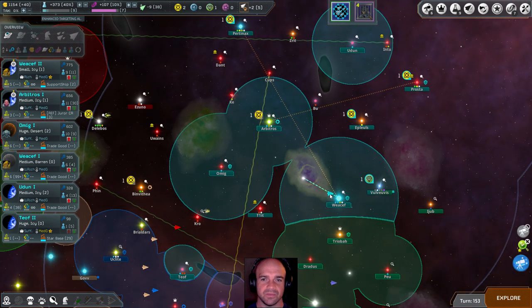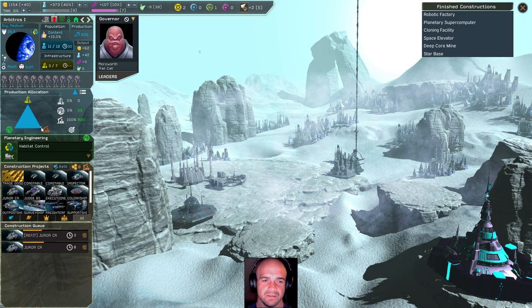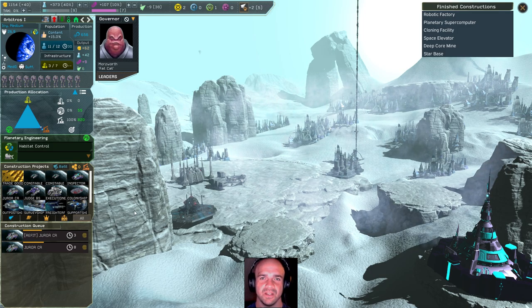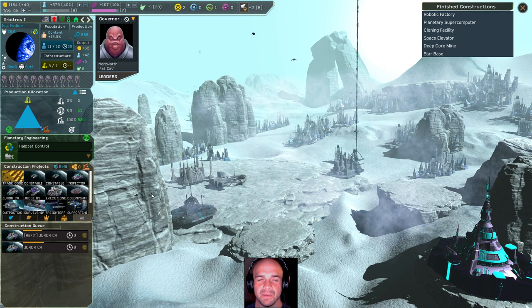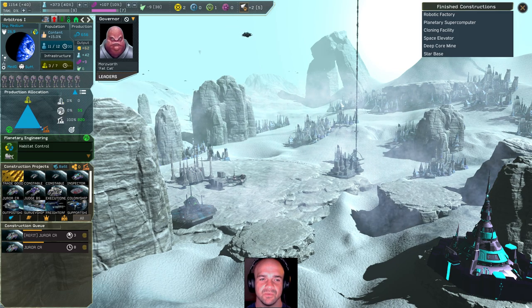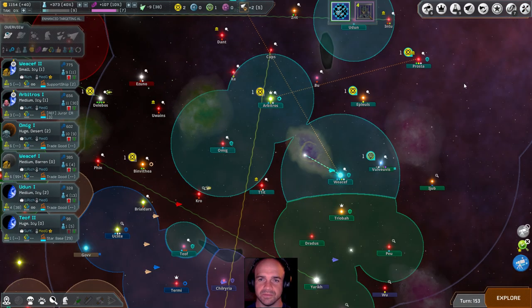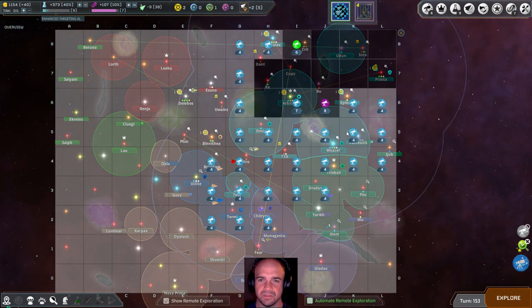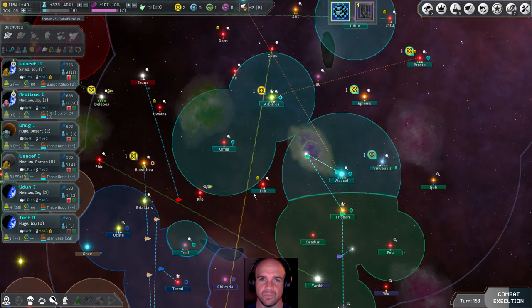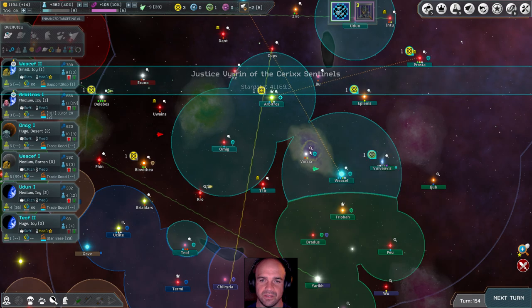I was told our stuff is doing better because Arbitros' infrastructure is not as high, which is funny because it should have been. I've been using it as an industrial mega-force to pop out ships. Infrastructure is only three of seven, so once I've finished refitting this Juror, I'm going to come back and develop it a bit more.